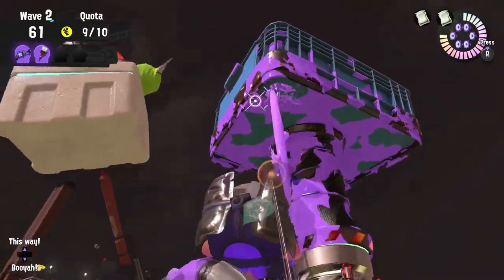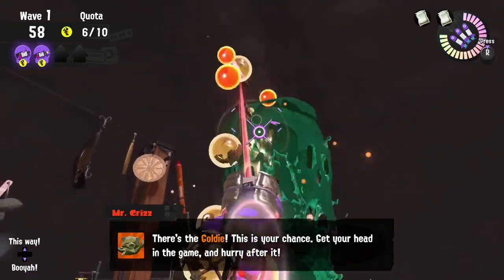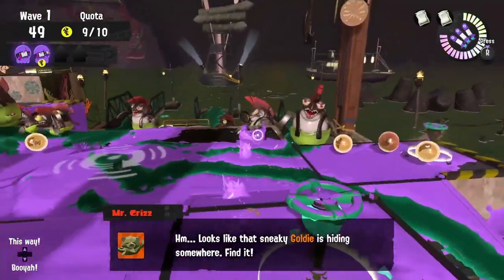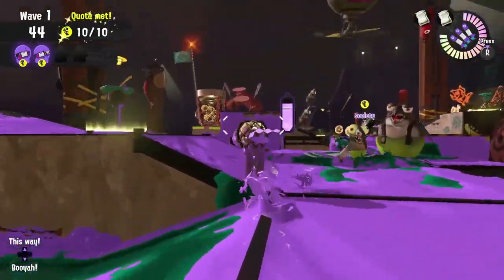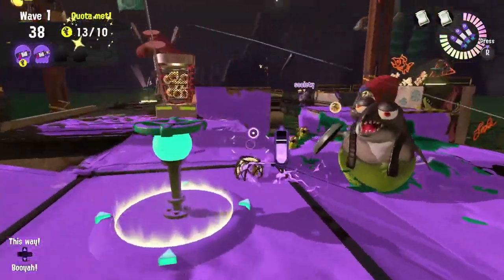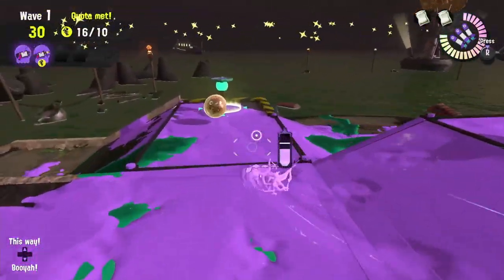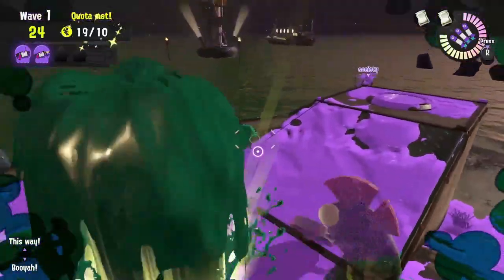A Goldie Seeking at Spawning Grounds can be a little confusing, but as long as you're opening up a Gusher as soon as the wave starts, that will either give you the Goldie immediately or give you the quickest information so you know where to go next. If all four players open up a different Gusher right at the beginning, there's a high chance you'll find it right then. Be careful about releasing all the eggs in a really far away location from the basket. Once that Goldie goes back into a valve it's slowly replenishing its health, so if you did release eggs far away, try to use Snatchers to bring them closer or find a new location so you can spawn eggs closer.